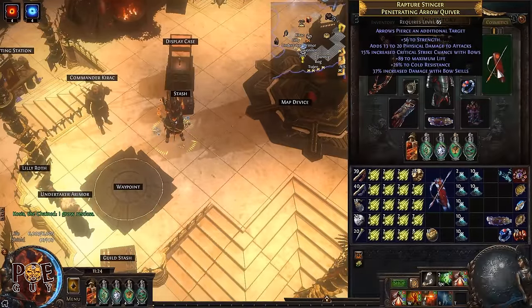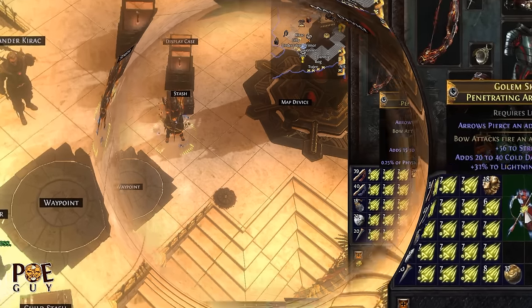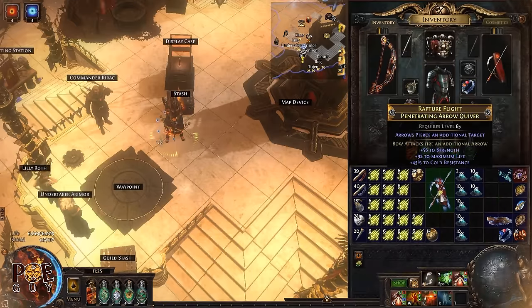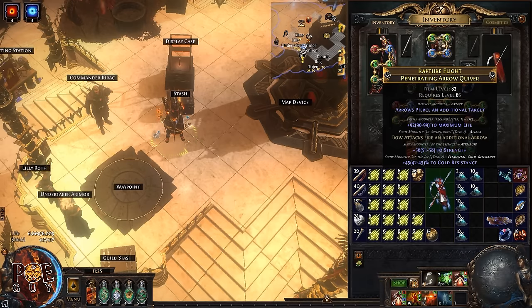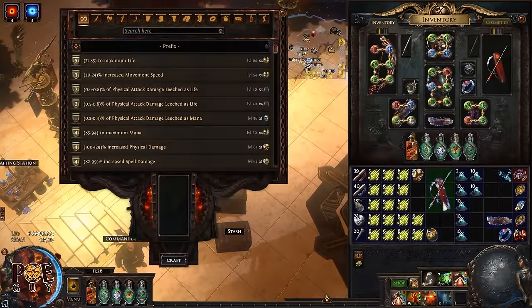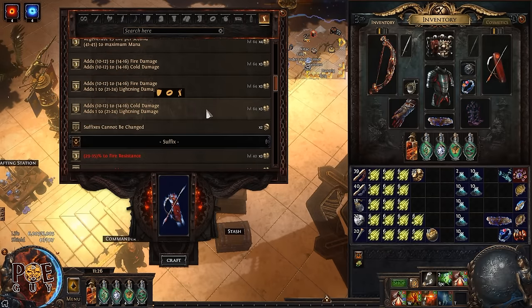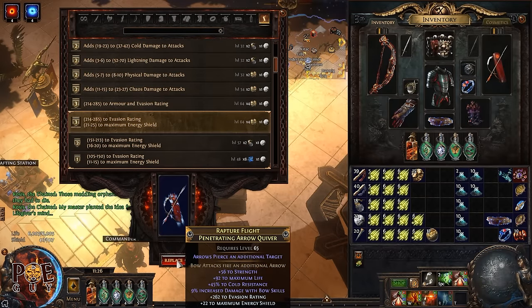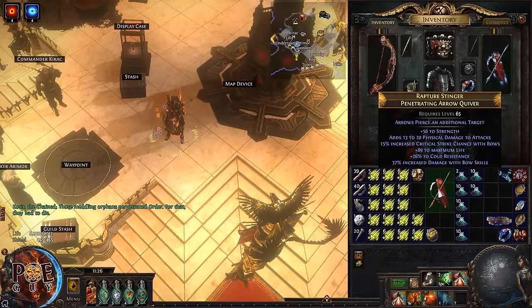Now I'm going to do an upgrade for my quiver, changing it into something better. We're interested in critical strike chance, attack speed, life, or resistances. Here we got a tier 1 life and tier 2 cold resistance — a nice result. We have three suffixes, so I'll exalt slam here. After that, we can craft something at the bench — I'll put chaos damage to attacks, for example, as an upgrade.